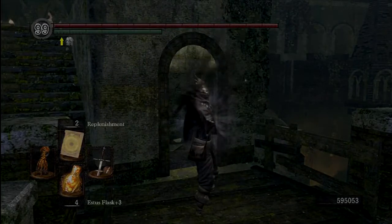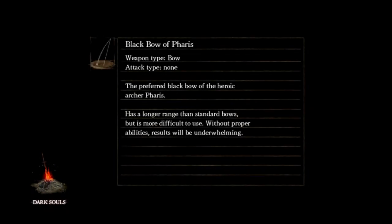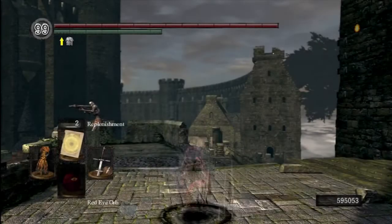Now we go into some PVP. One thing I forgot to mention: cast Replenishment at the start of a fight to make yourself more tanky. That allows you to take a hit and run in with good poise - say you know you're going to get hit by a longsword, run in with a heavy, take the hit and pancake them. Guaranteed damage, and a little to you, but you'll heal that back easy.